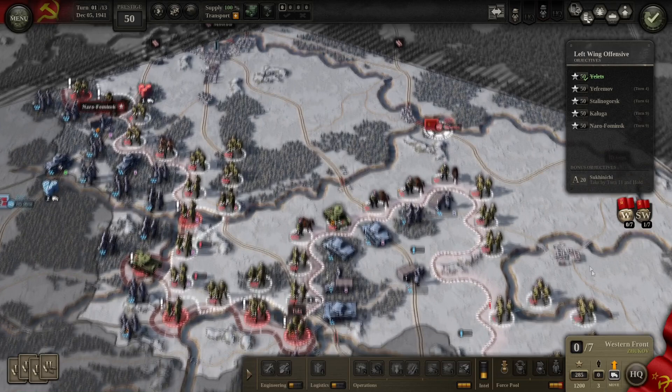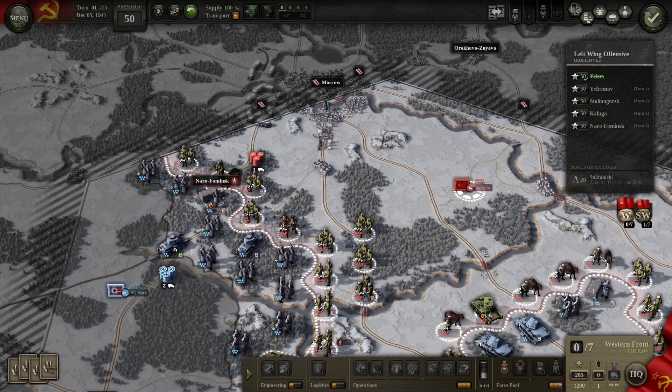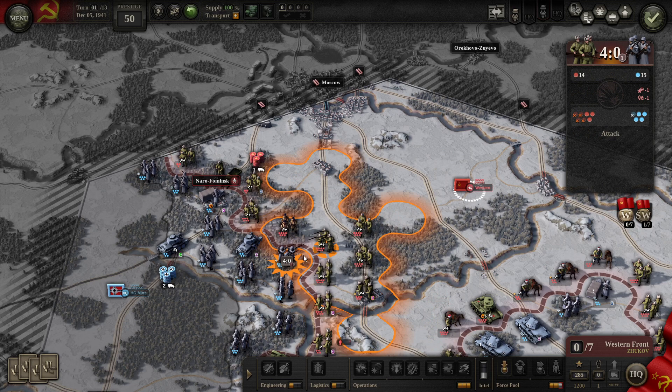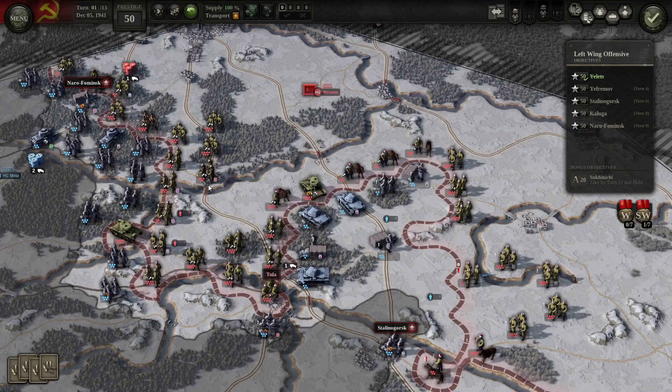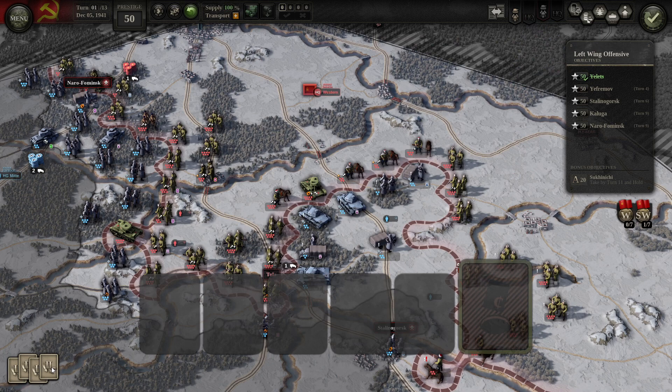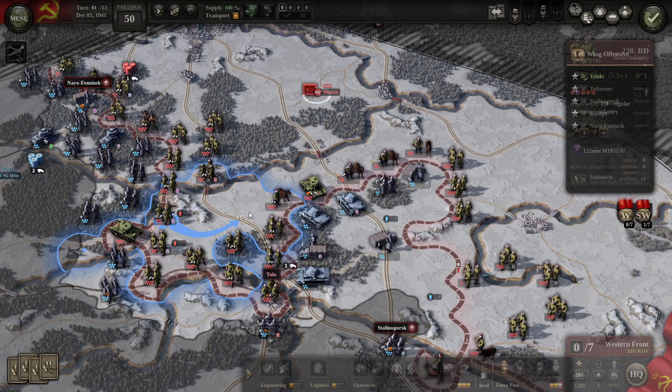Let's move our headquarters a little bit. I don't have any points to dig these guys in, so hopefully they don't come after me. Do we have any reinforcements this turn? Not until turn two. I don't have any air power currently, but I can bring an IL-2 bomber online this turn — we could use that to maybe weaken their armor. It did nothing. We'll hold off the other cards for the next battle. Let's move forward to turn number two and see what the Germans do.